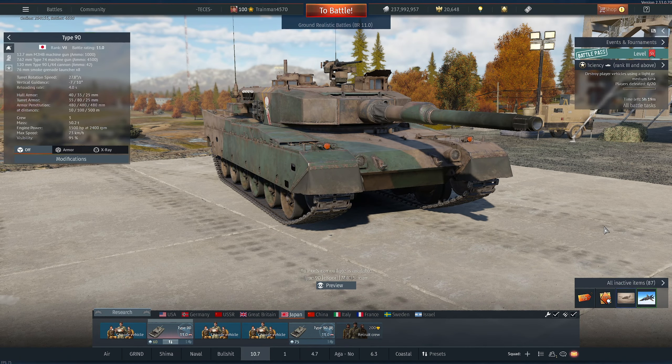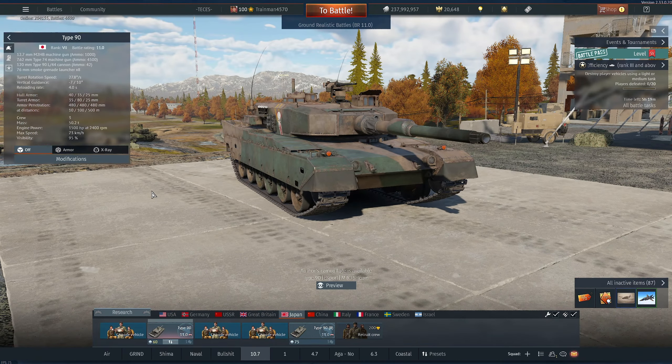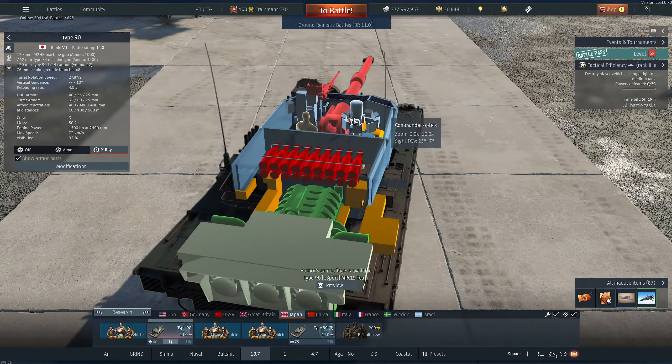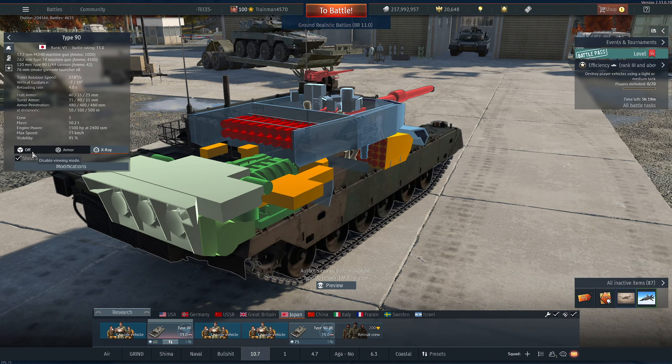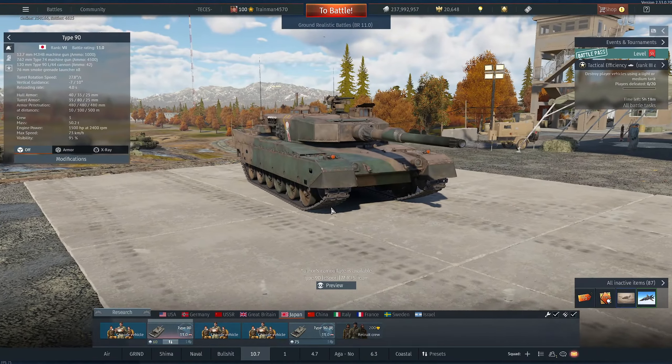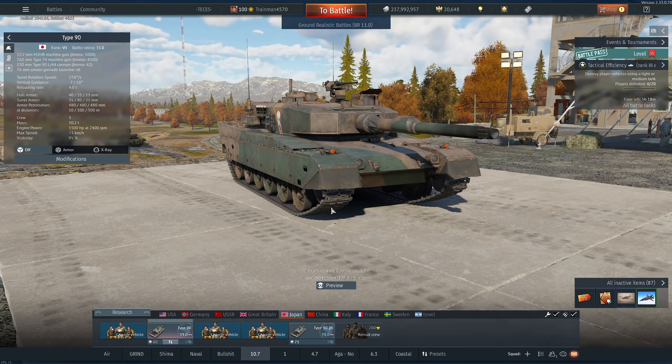Hello and welcome back to another video. Today I'll be taking a look at the Type 90, which is a Japanese MBT at 11.0. The really special thing about this tank is that it has a four-second autoloader. It may first look like a 2A4, but don't be deceived — it has a four-second autoloader with a total of 19 rounds, and on top of that it also has one of the best horsepower-to-ton ratios at its BR.